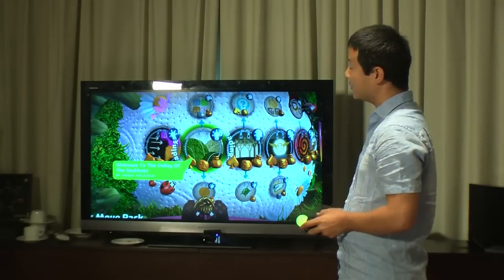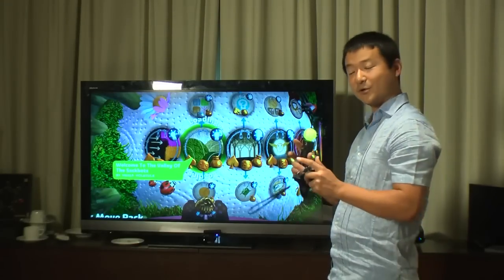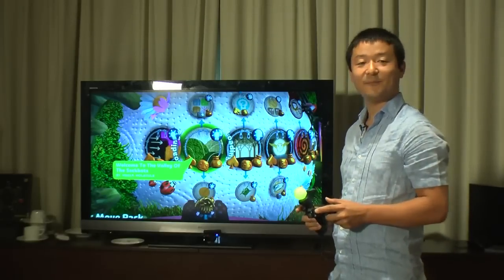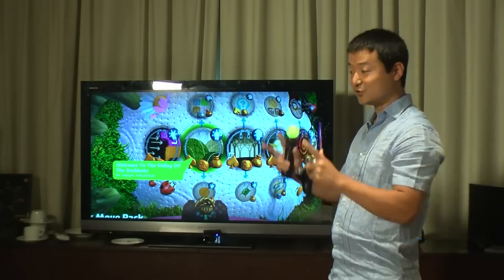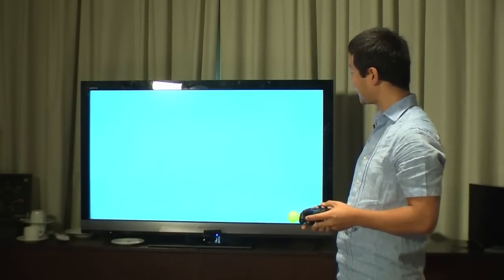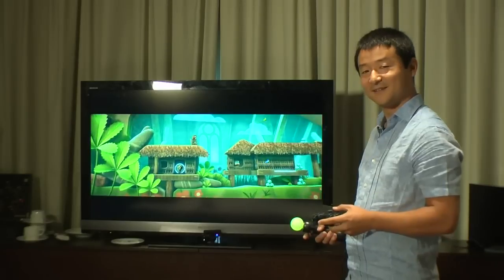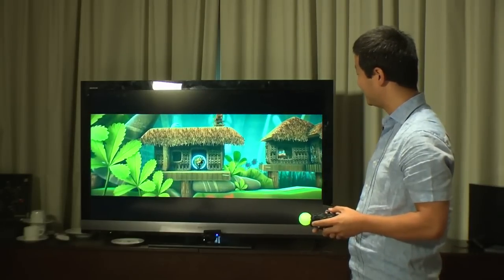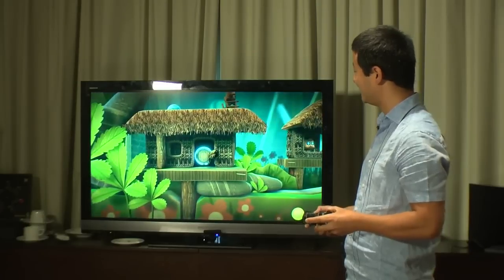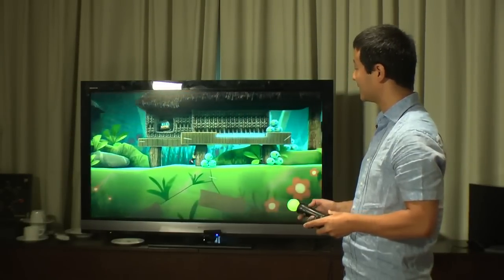This level is the Valley of the Sackbots. It shows off a new power-up — much like the Grabinators or the Grapple Hook — called the Brain Crane, which allows you to pick up objects with the power of your mind. The level has a full story to it — a place of culture, prosperity, and mixed media art. Those small wooden characters are called Sackbots: outside carved from maple, inside parts of gold.